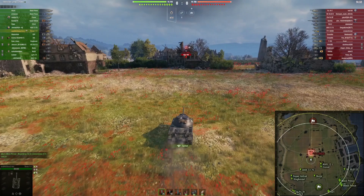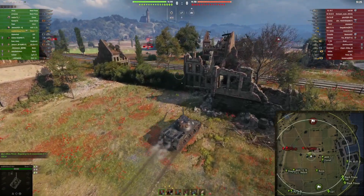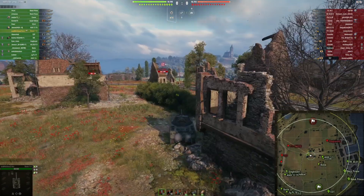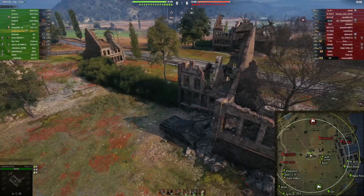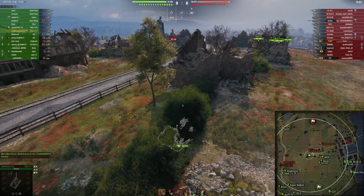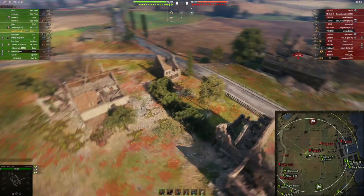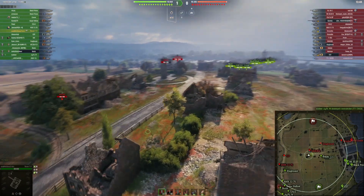Here we go. Are we spotted by this light tank? Yes. So we need to try to take a shot and then fall behind this building — behind cover — so that we don't get a shot in return from the B2 or B1 position. The scout is falling behind the ridgeline on the one lane. So we can reverse and go into this bush where we'll be able to outspot those tanks. The good thing about this tank is that the intra-clip reload is super short at only 1.33 seconds, so you can empty your clip and deal 500 damage within only 5.33 seconds.